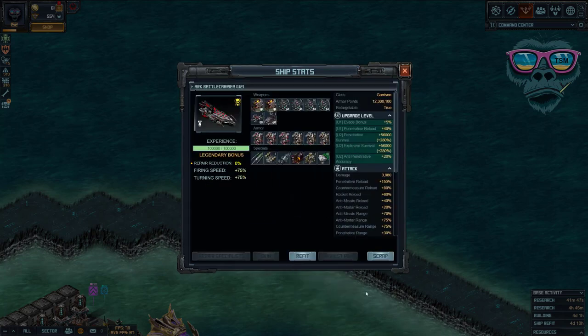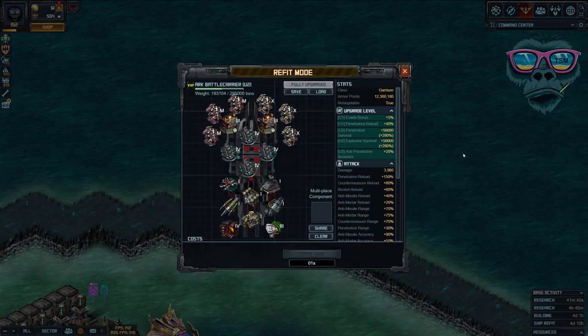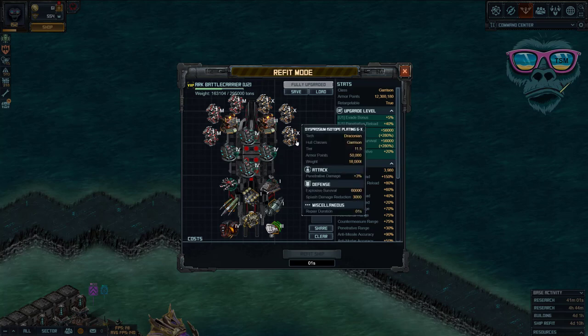Looking back at the previous video on the countermeasure ship, we wanted it to be a high evade ship and have incoming projectiles target it first so that our evade would work well. Having the flagship targeted first isn't wise because of the extra auras it provides. Keep your countermeasure ship as one of your standard ships. The most important upgrade for the countermeasure ship is anti-pen accuracy at 20%.